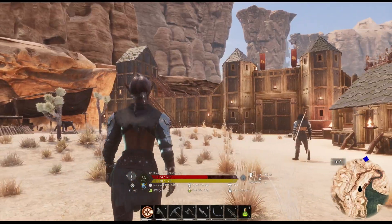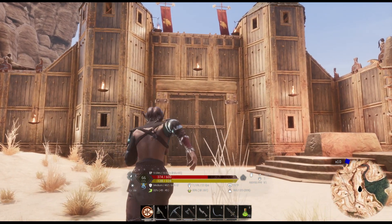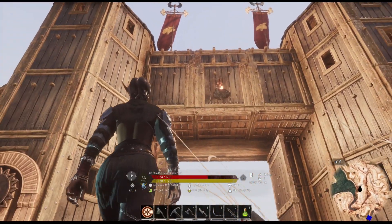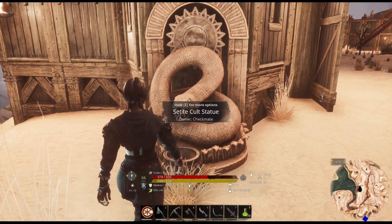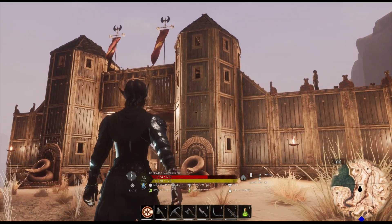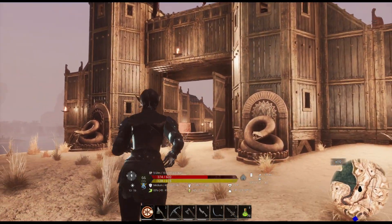I did a little bit of work offline and I worked on the backside of the castle gate — just something simple. I just took it all the way around. Take a look. It's the same on this side. I threw some flags up and put some of these statues up.